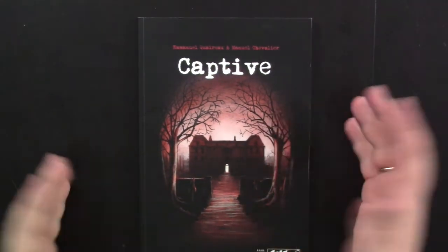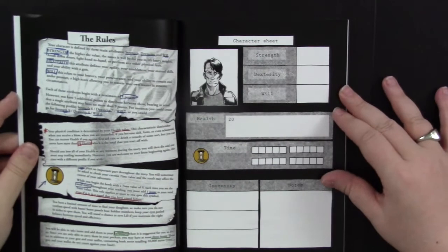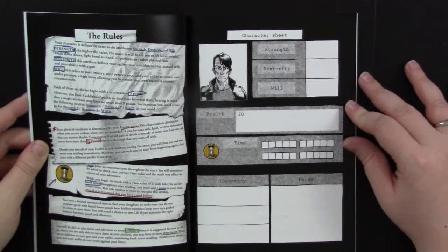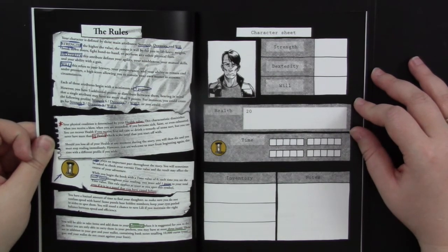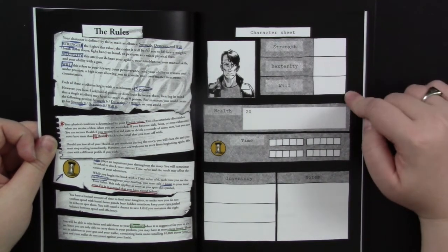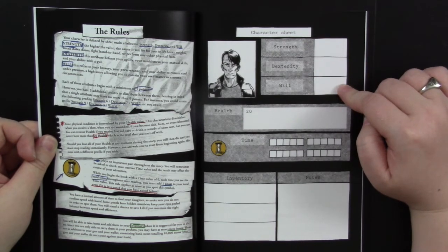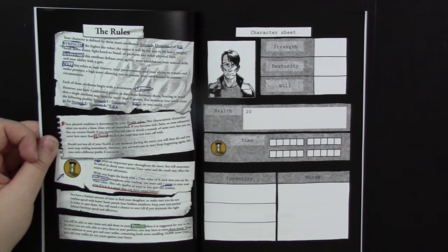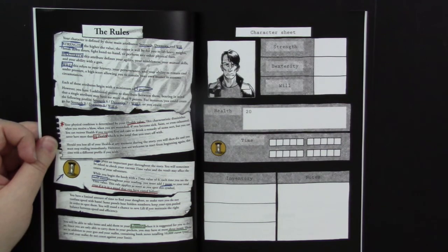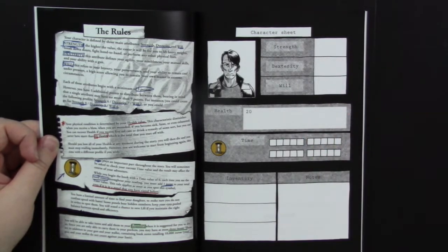Captive is basically a combination between a game and a comic book. When you first open it up, you're going to get the rules and the character sheet, and I don't feel bad about showing this — it doesn't really spoil any of the story. You get the choice to assign different skill points to three different attributes: strength, dexterity, and will all play different roles in the game, and there are moments where if you don't meet a certain threshold in one of those skills, you won't be able to get to something you want. As you play and replay it, you may choose to tweak how you assign these numbers depending on what you have and haven't already seen.